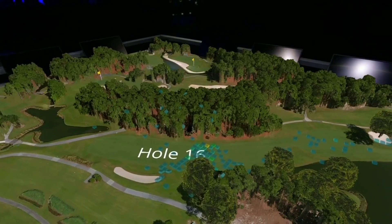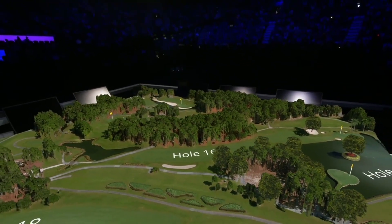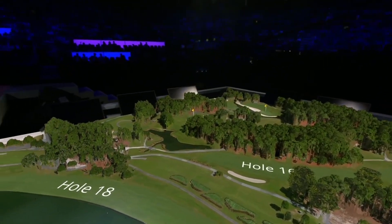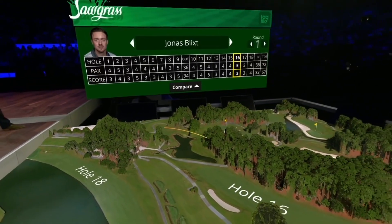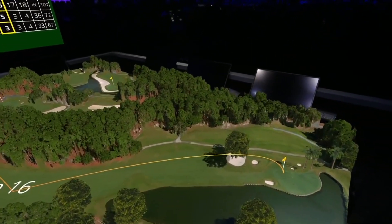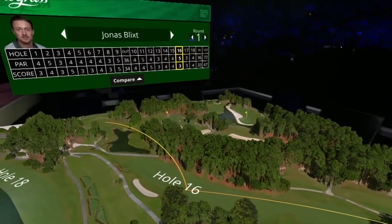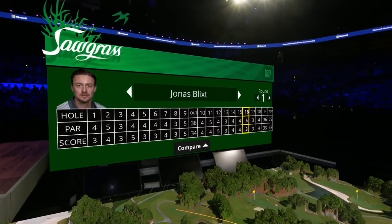Hide heat map. That'd be my shot. We can also view the individual shots from every player across all the rounds overlaid on the course. Show shot arcs. Here we can see how Jonas Blix eagled on hole 16 during round one of TPC this year. We can see his scorecard as well as his shot arcs overlaid on the map.